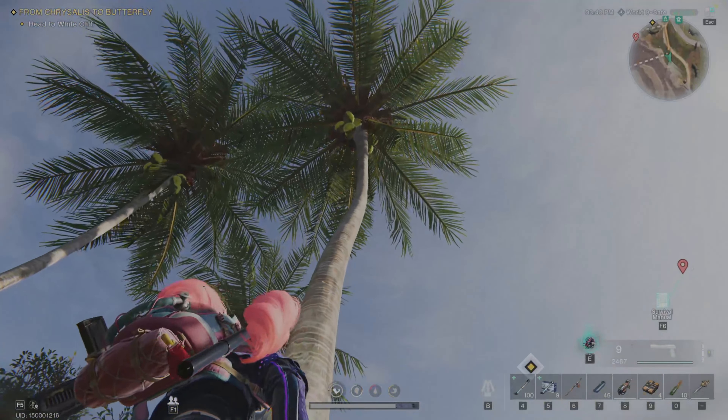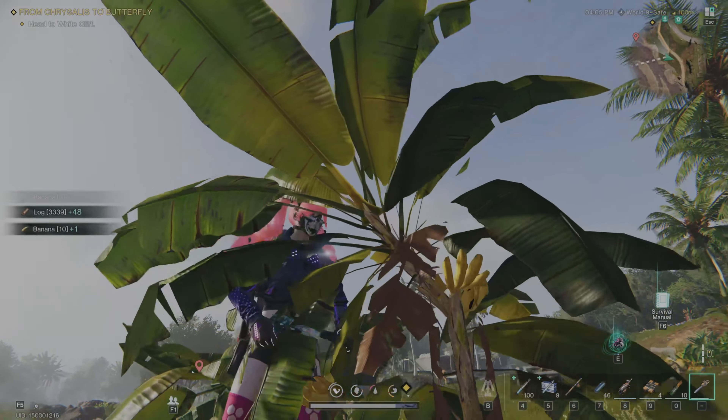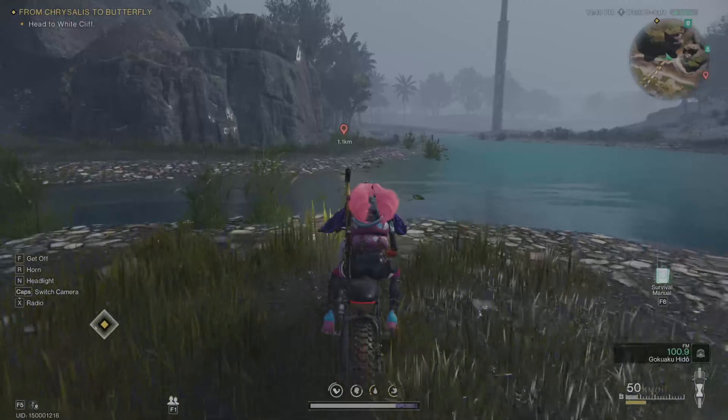Hey guys, it's Rizzle and today I'm going to show you one of the best spots in Once Human to farm bananas and coconuts. If you're looking to stock up on these essential ingredients, you'll want to check this out.